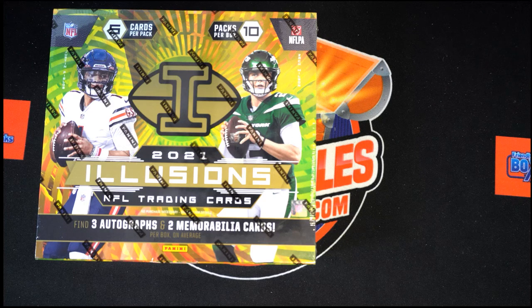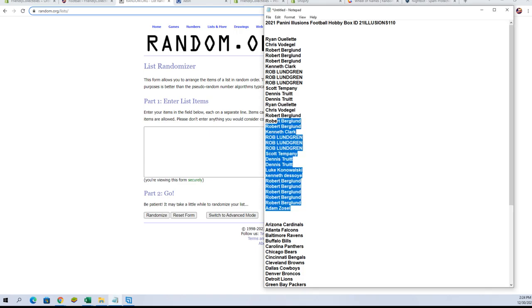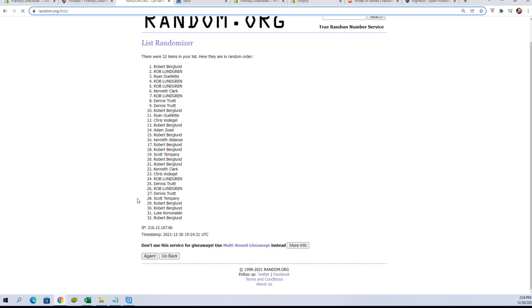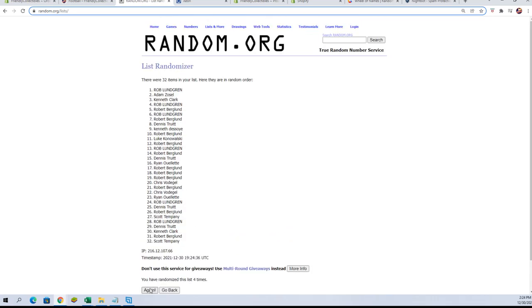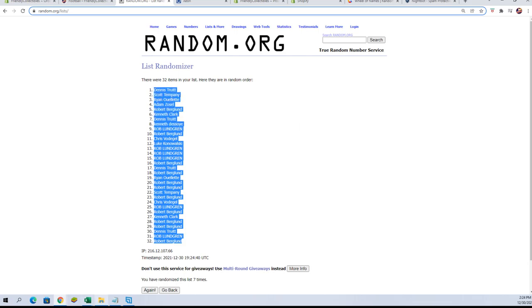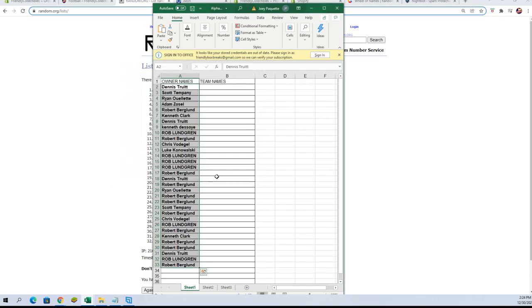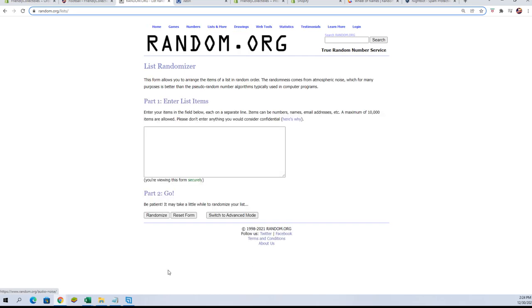All right, here we go — Panini Illusions football, box number 110. We're gonna take the owners' names and team names, each randomized seven times, and pair them up on a spreadsheet. Let's switch over and get to it. Good luck everybody. There we go with our owners' names — we're gonna copy and paste them in, seven times: one, two, three, four, five, six, and seven. Now let's go grab our team names and get a new randomizer.